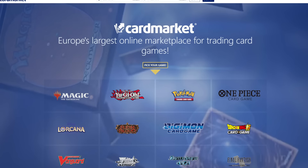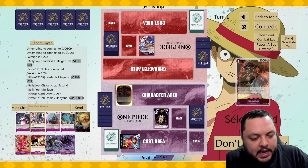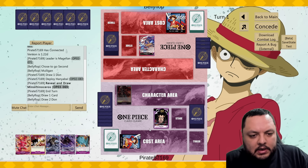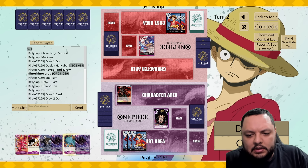Let's go. Huge thanks to Car Market for sponsoring this video. We're going against Lod — this hand is perfect. We'll get the Rhino, not bad. That way we can play Rhino into Magellan, into double Magellan. That's pretty good.